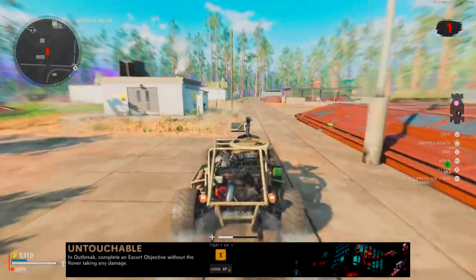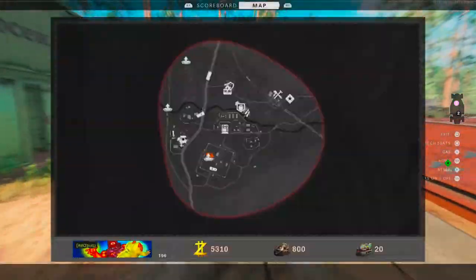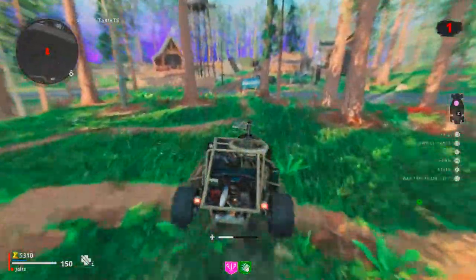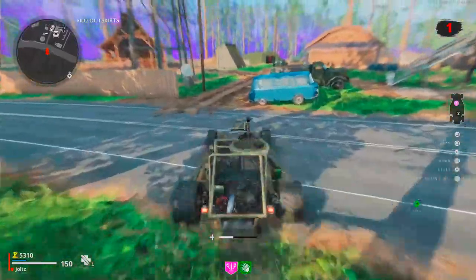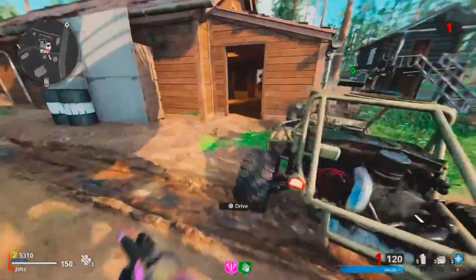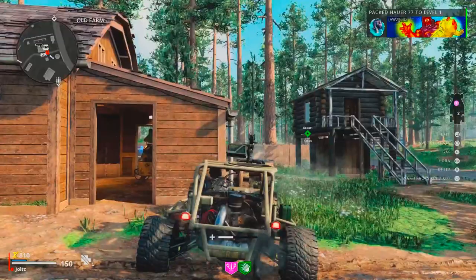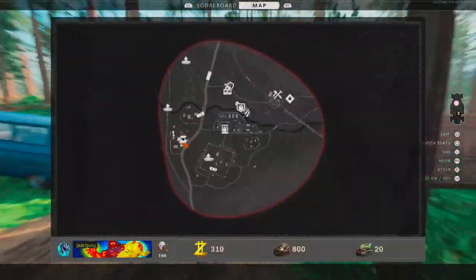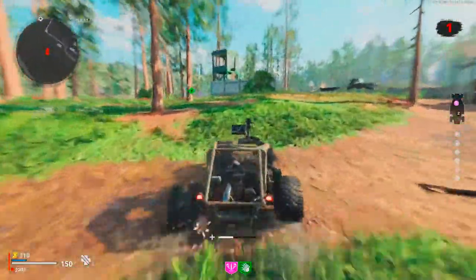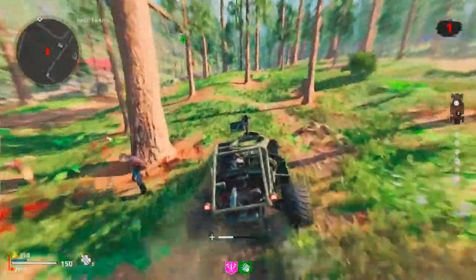Next up, we have the Untouchable Challenge. You want to try and get the Escort Challenge on round 1. I would recommend doing this on Alpine — I think this challenge is the easiest to complete there. As you can see from this gameplay though, you don't have to do it on Alpine; I did it on Ruka here. Once you get set up, you want 3 charges of your Tier 5 Frost Blast, Speed Cola, Elemental Pop, and your Hauer Pack-a-Punched at least once at Green Rarity. All of this might be overkill, but if you get all of it, you're almost guaranteed to complete this first try.